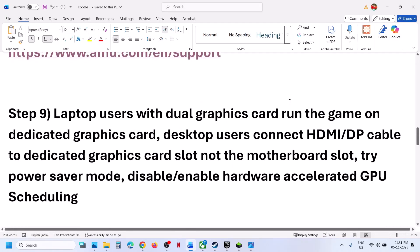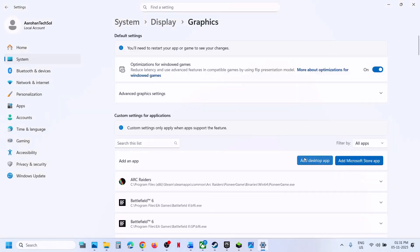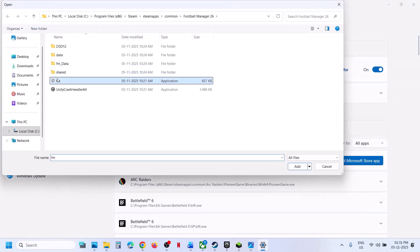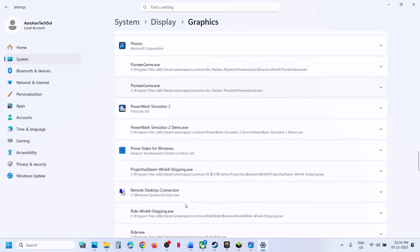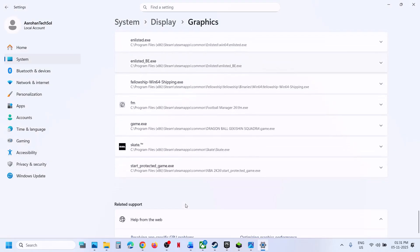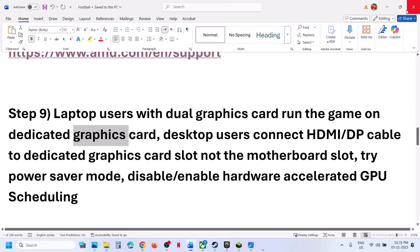Still not working? The next step is to run the game on the dedicated graphics card. Type 'graphics settings' in the Windows search box and click on Graphics Settings. Click Add Desktop App, go to the game installation folder, select the game EXE file, and click Add. Scroll down, find the game in the list, click on it, select High Performance — you will see your graphics card listed there. Now launch the game and check.